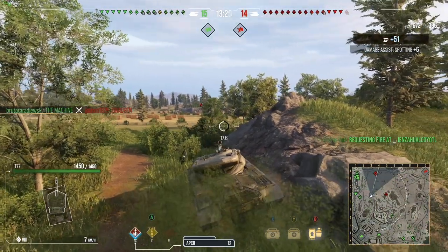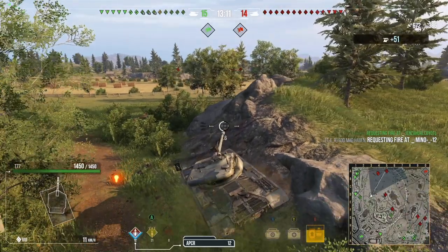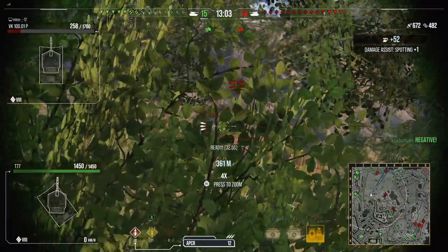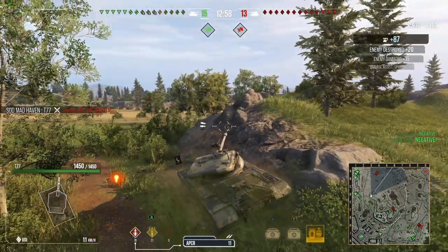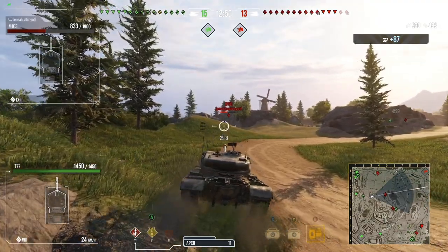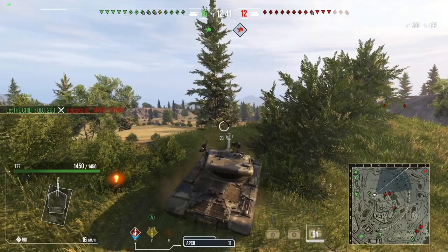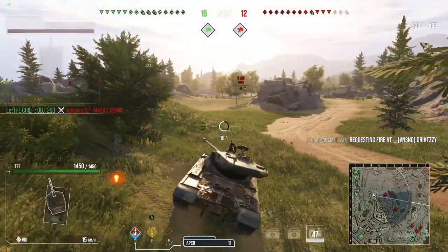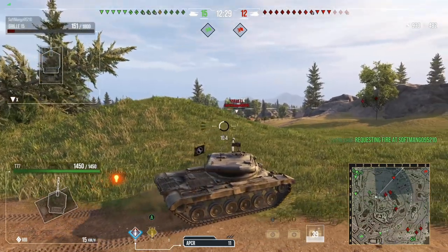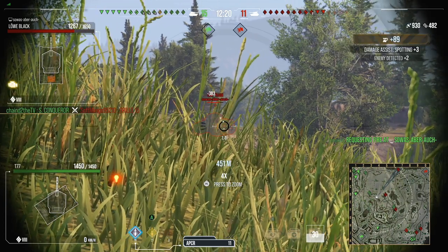A tip on the premium consumable: a lot of people use it to speed up the reload, but I've actually been holding off and using it to boost view range instead. When you bolster your view range, you're able to light up targets at distance that no one else can see. I think reserving your consumable for view range is your best bet depending on the situation and tank you're in. Most Russian tanks with the premium consumable get an extra 25% to the view range cap, which can really increase your assist damage and win rate.